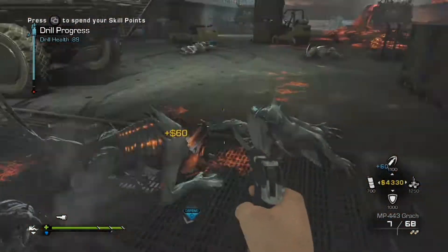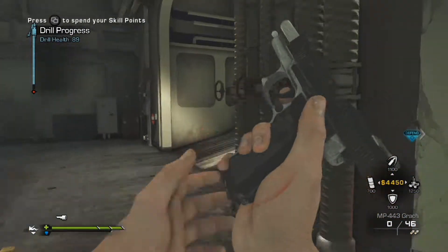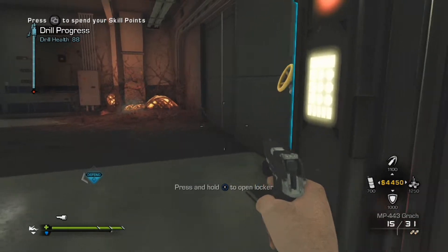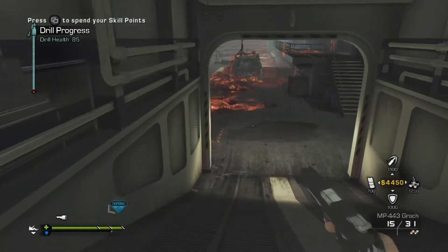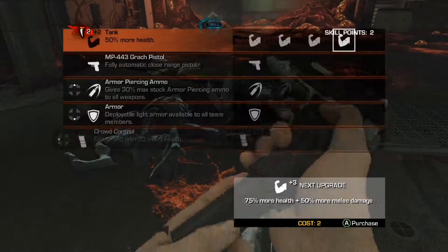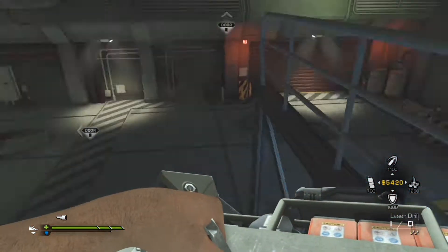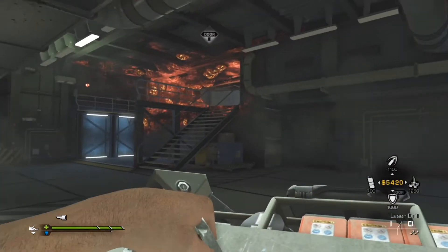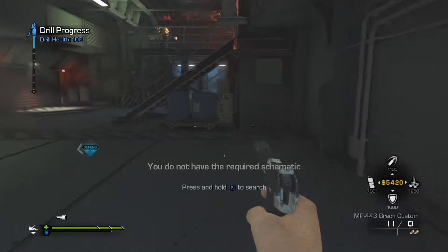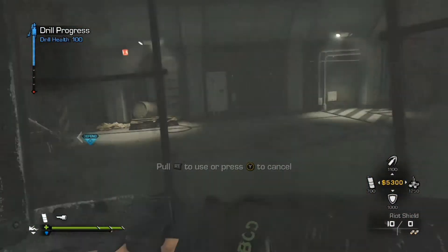Damn. What's in here? At least there is a locker, so we can use that if I get the ability to hold more weapons. There's a door. I better spend my money on something, so I'm going to activate my riot shield.